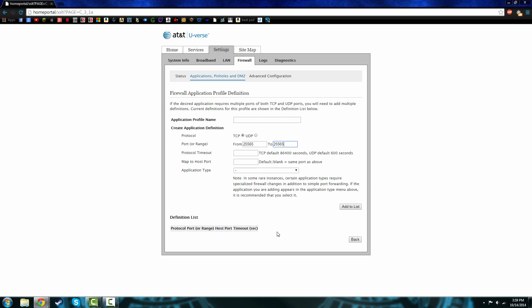It's going to show right here. Once you do that, go back and it's going to show Minecraft right there. Then you're going to click on UDP and click it again. Sometimes it's going to ask you for a password.